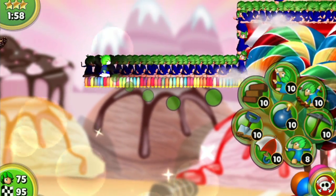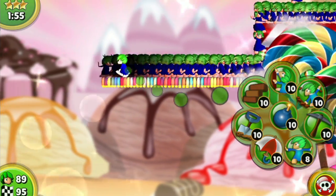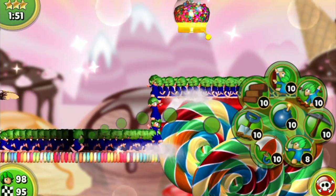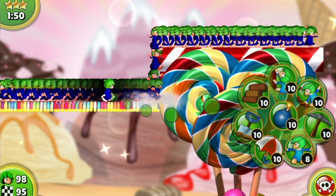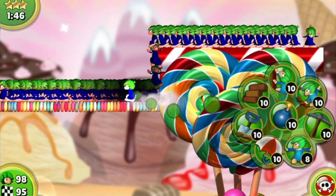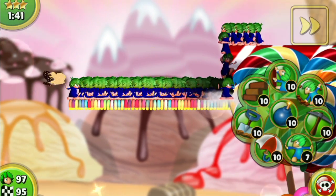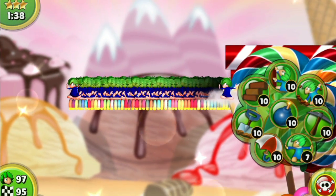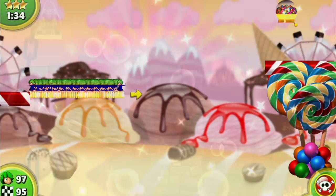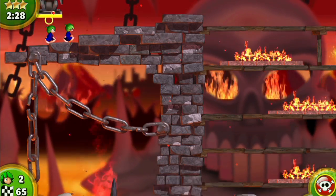There's another thing this particular Lemmings title has that I haven't seen in previous Lemmings titles: evil Lemmings. These are different Lemmings whose hair is colored red, and if they make it all the way to the exit, you lose that particular level. There's also objects you can interact with in the levels, and a slider that lets you select how fast you want your Lemmings popping out in certain levels. These are essentially the new things this title brings to the Lemmings franchise.